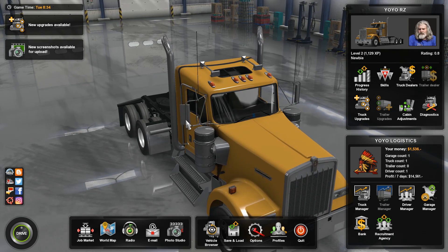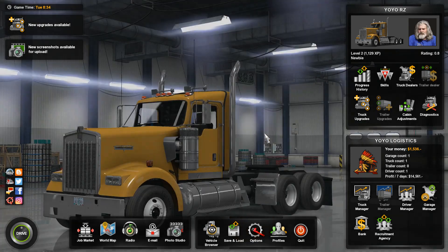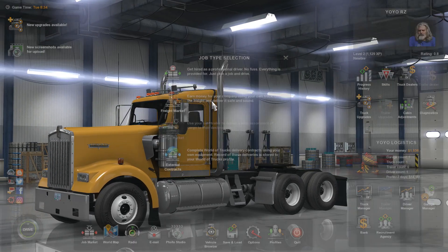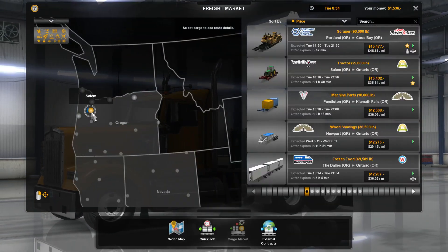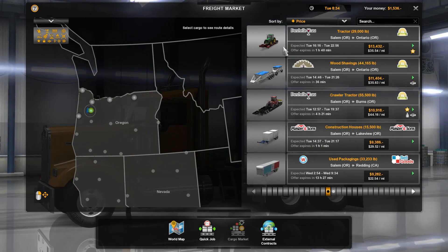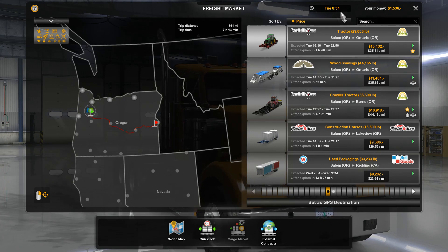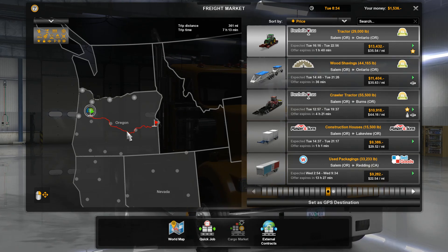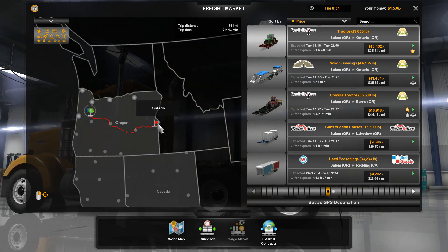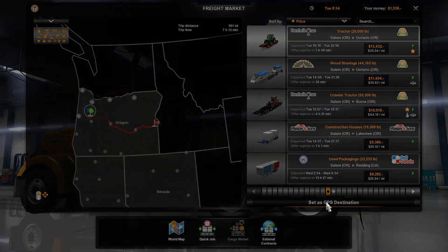Hello and welcome back to Euro Truck Simulator with me Yoyo. We have just bought this Kenworth in mustard yellow - I think that's what it is anyway. So now we go to the job market, the freight market, and we're here at Salem, our home depot. We can take a John Deere tactical to Ontario - that's all the way over there, 13 grand. It's 8:30 in the morning so it might be a nice daytime drive. Let's do it!